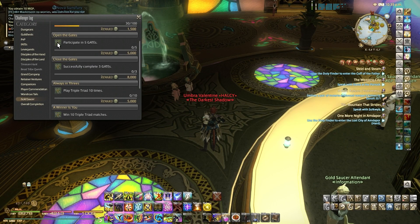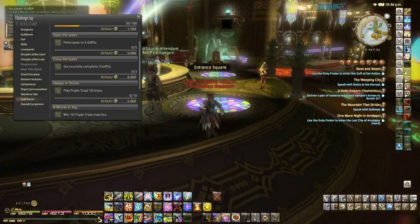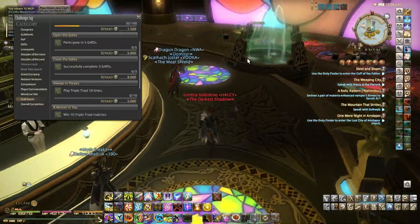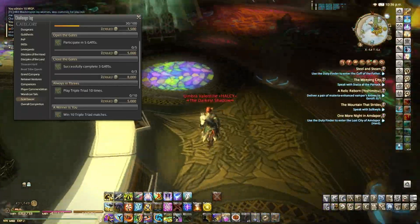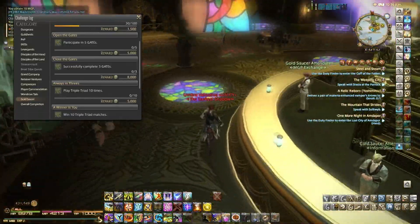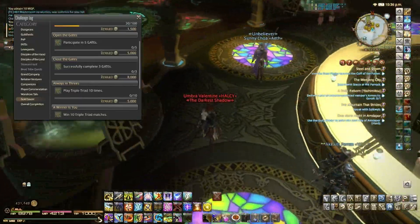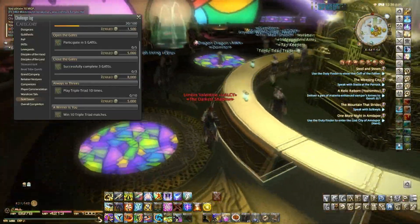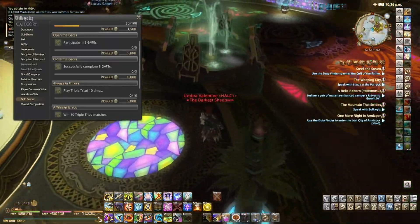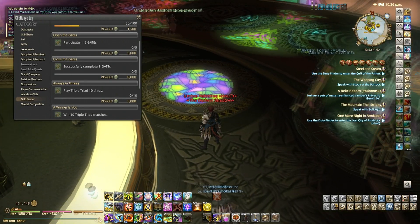Another challenge in the log is to participate in Gates. Gates are kind of like the Gold Saucer's equivalent of FATEs in the game, except there's no real combat. Examples include finding a chocobo chip on top of Mount Corel without getting blown off by explosions, or delivering items without getting caught by bandits. It's okay if you fail them because you still get points toward the participation challenge, which gives 5,000 MGP. Successfully completing three Gates gives you 8,000 MGP.